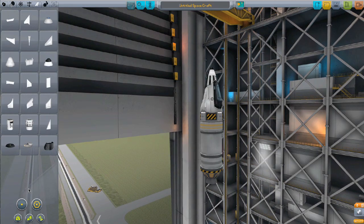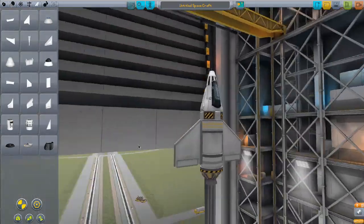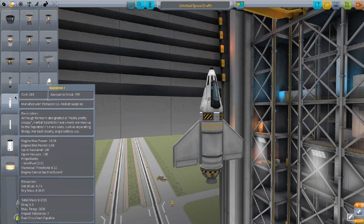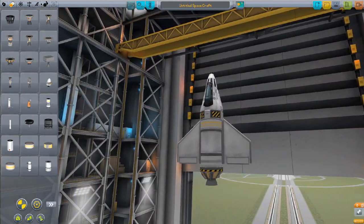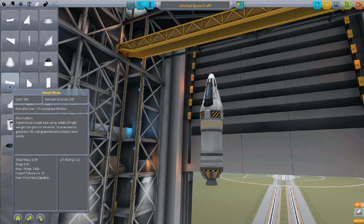They're just gonna add weight. But shouldn't I? Should I not put them on? Just like right there — that looks good, right? There's no atmosphere on the moon. There's absolutely zero reason for me to put those on there. They're useless. Those are baby engines? No baby engines, no thank you. We'll just leave it like that — little clipped wings. I love these wings, but they're just kind of ridiculous. Whatever, let's go with ridiculous this week.